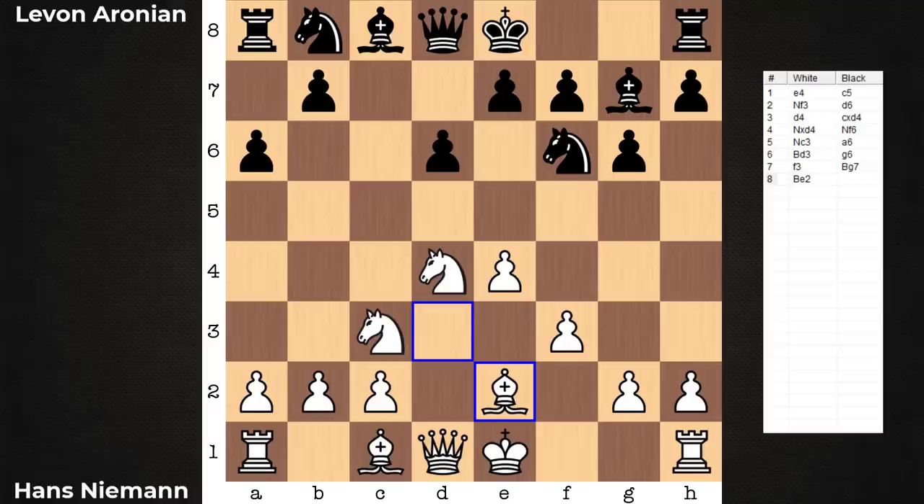Somewhat of a head-scratcher for me, seeing this bishop to e2 move. After the game, Levon was interviewed, and when asked about the game, one of the things he mentioned was that he thought some moves were strange. I could only speculate — I'll point out the two moves in this game I think he thought were strange. I think this is one of them. The move I thought was odd, I'm thinking he thought was odd as well.